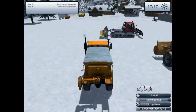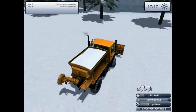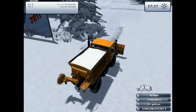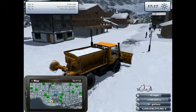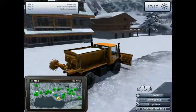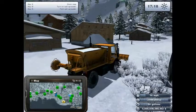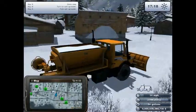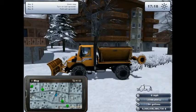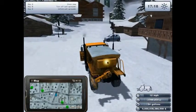Salt spreader: press X to unfold it. If you want to fill it — which I'd recommend — otherwise it doesn't really do anything. Press I to access your PDA. You can zoom in and out of the map. Those little sand pile looking things on the map — you go there, and that's the salt depot. You take the payloader or skid steer and load the salt spreader full of salt. There's also an attachable one you can put on the back of your tractor. Once it's loaded, fold it back up and press the B button. It's going to start spreading as you can see, and it cleans the road off really nicely.